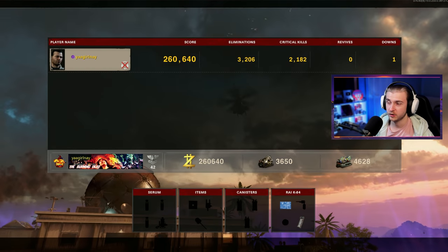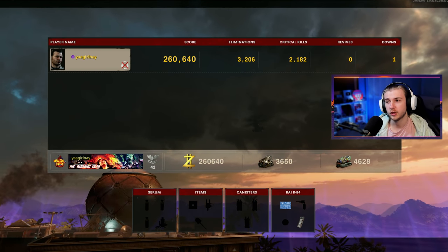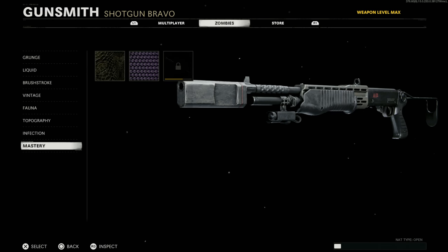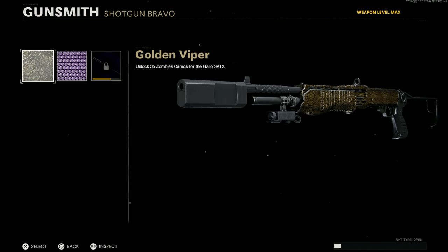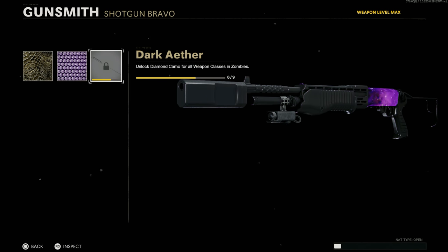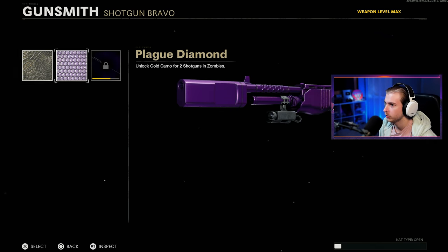Alright, our final stats: 3,206 kills, and 2,182 crits. One down — could've had no downs, but we fumbled the bag a little bit. Let's take a look at what the master camos look like on the Gallo. This is Golden Viper — not bad. I wish it would cover more of the gun, seems like there's a whole lot of empty space, but I'm sure it looks better in game. And here is Plague Diamond — this is what you like to see in coverage. It covers literally everything on the gun besides that little Ember Sighting Point. We have Plague Diamond on our shotguns now — really wasn't expecting that. I didn't think it was only two. But we are six out of nine classes for Dark Aether.